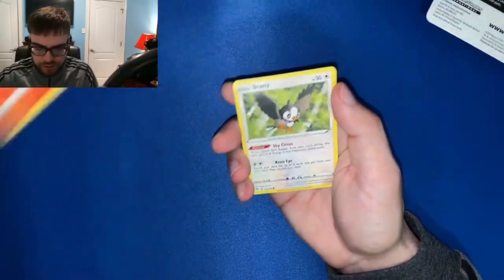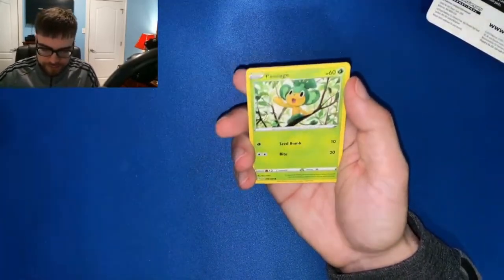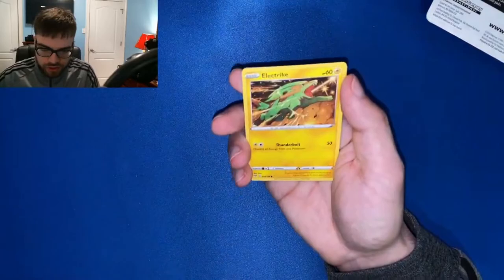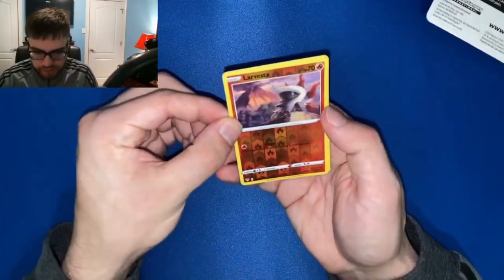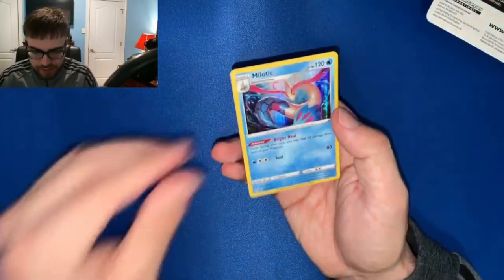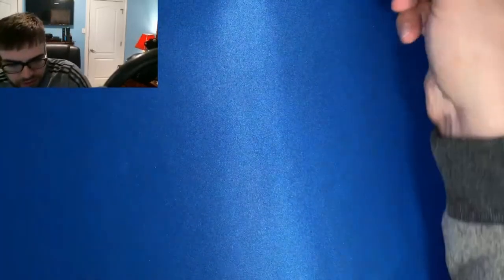Little Torchic, Starly, Skarmory, Phantump, Electric energy. Reverse holo Larvesta, and our rare is a holographic Milotic — that's pretty nice. Not sure if it's worth the sleeve, but we'll take it.